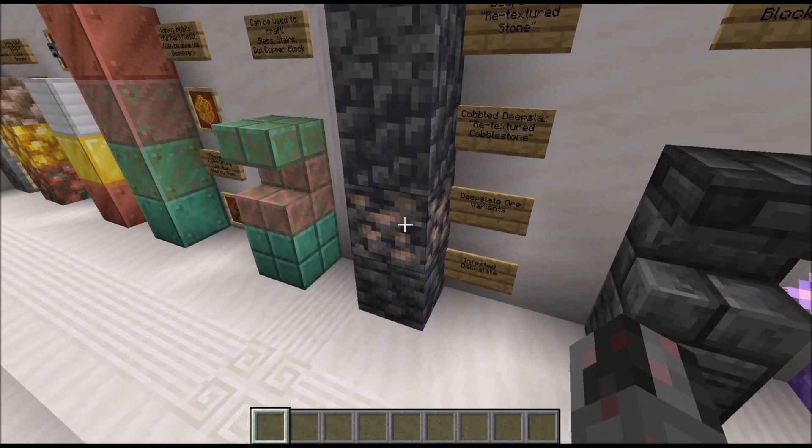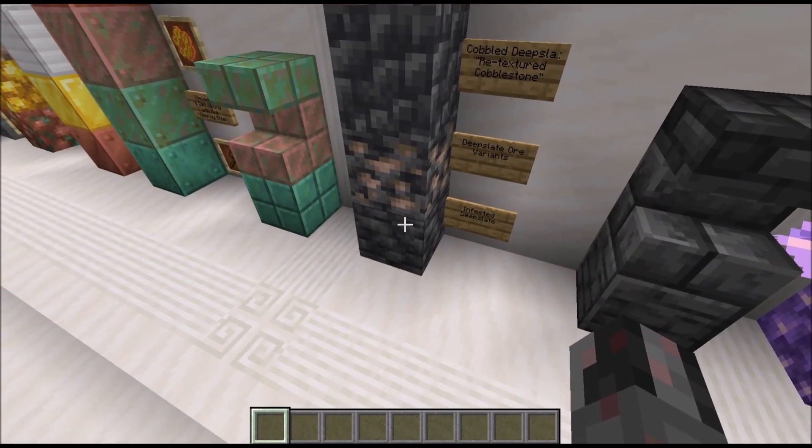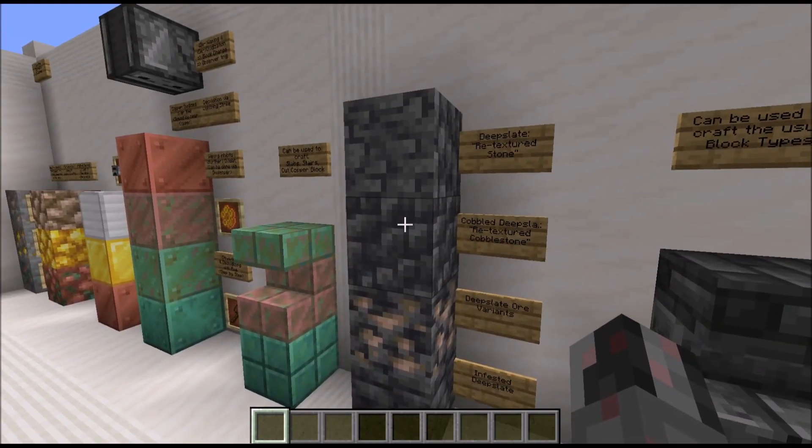Correspondingly, we also have ore variants for deepslate. They work exactly the same as the normal ores, so there is no real change. There is also an infested deepslate block, analogous to the infested stone block.